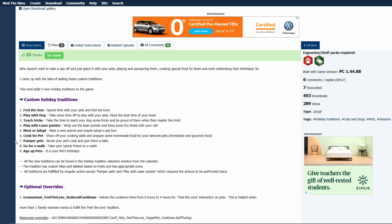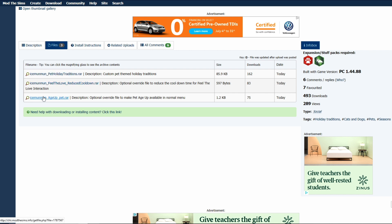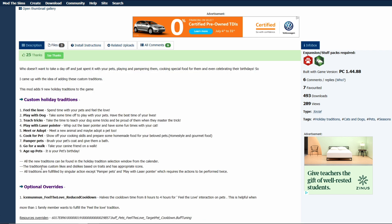It's going to give us nine new holiday traditions for your pet: feel the love, play with a dog, teach tricks, play with laser pointer, meet or adopt, cook for a pet, pamper pets, go for a walk, and age up your pet. There are actually going to be three files for you to download, and then you just extract the files and put them into your game.